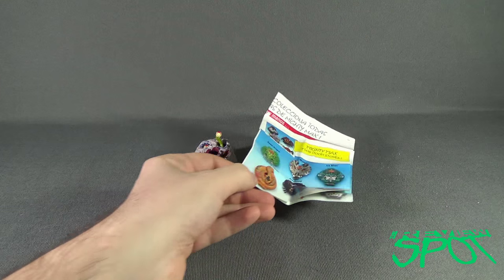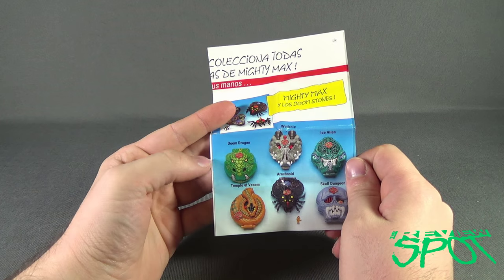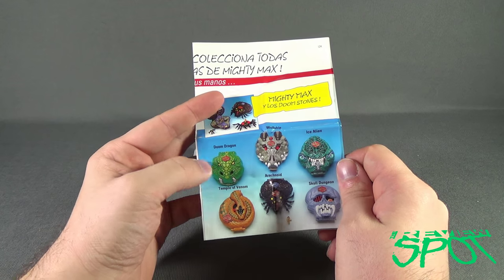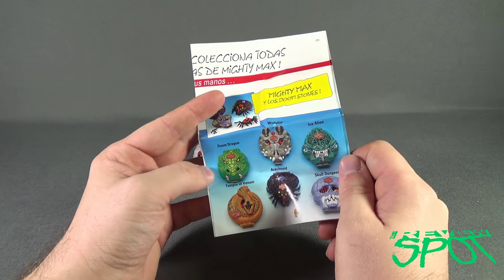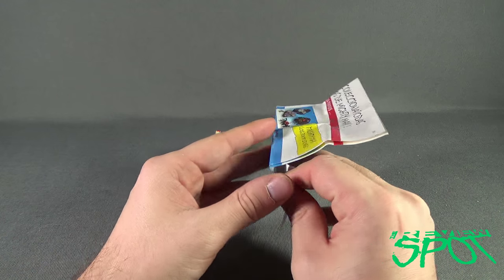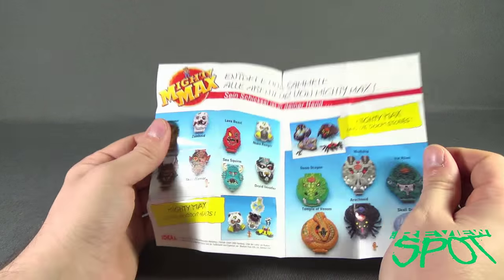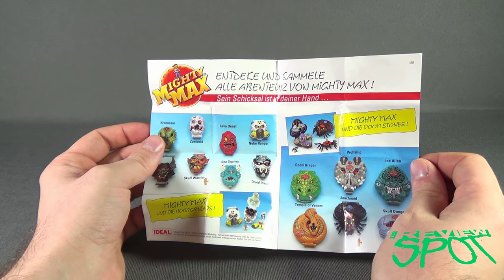Zomboid, much like the other horror head we had a look at, does come included with his own brochure. These are some of the other Mighty Max sets on the front — I believe they're a little bit bigger. There's Doom Dragon, Wolf Ship, Ice Alien, Temple of Venom, Arachnoid, and Skull Dungeon. The inside features all the horror heads, with many different languages also featured.